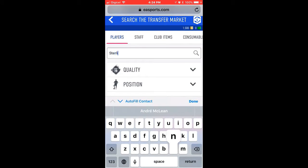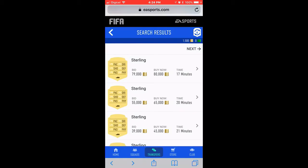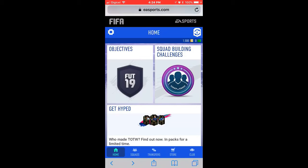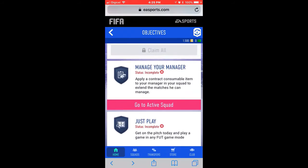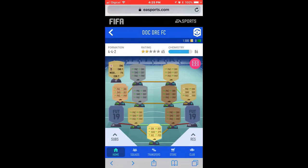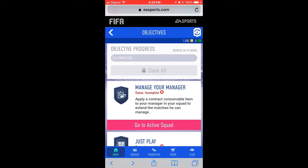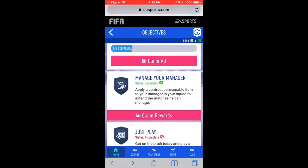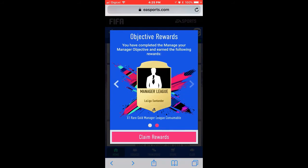Let's search for Sterling on the transfer market and see how much he's going for. Look at that - that is mental! 25k minimum for Sterling, and we packed him in our first pack opening! Let's swap the manager - apply a contract consumable item to your manager. That's all we need - manager leagues, contracts, give me that. Boom - completed objective! Rare gold manager league consumable, and we needed that one.